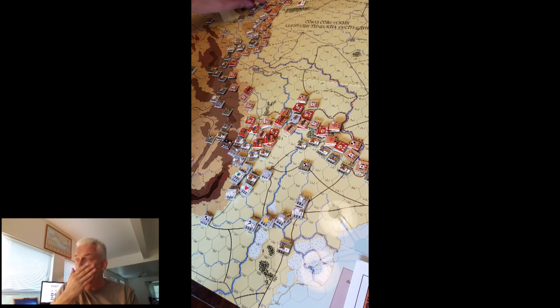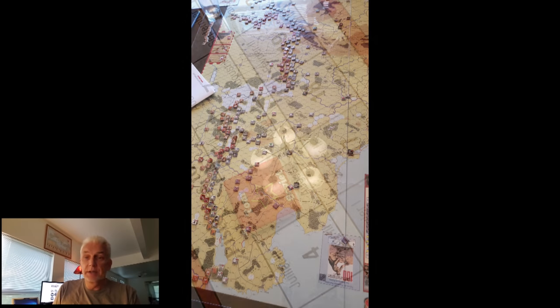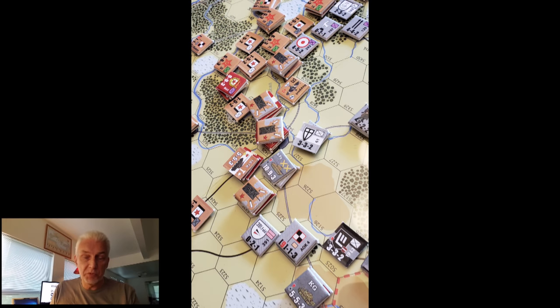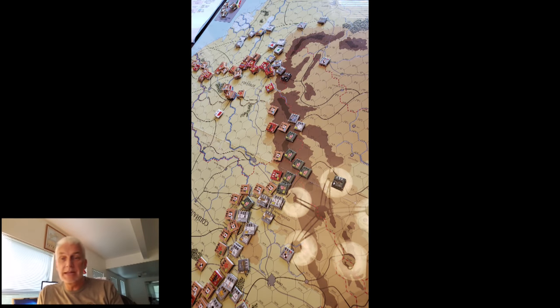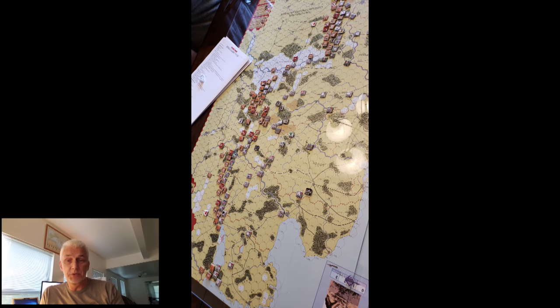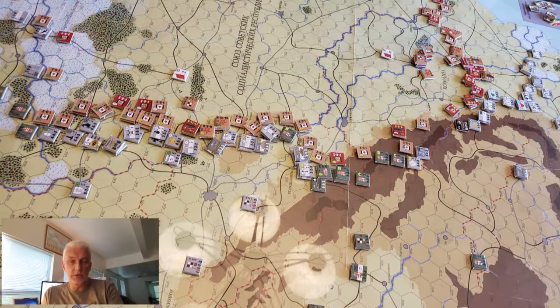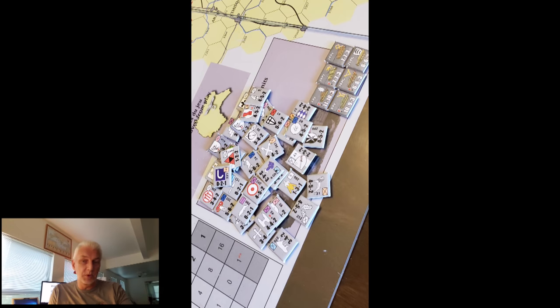We went against the will of the Fuhrer and used strategic movement to pull back fairly aggressively both north and south. One thing we didn't do enough was sacrifice the Fuhrer's happiness track. I think we should have been more aggressive in spending that down to zero and then rebooting, because when you're up at eight or nine on that track you're getting three or four support tokens a turn and a higher replacement rate. We were always stuck at the low end doing counter-attacks, trying to keep ourselves in the game.